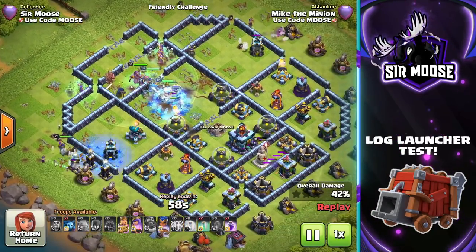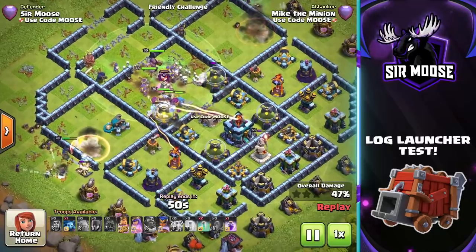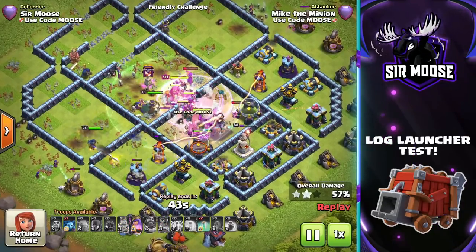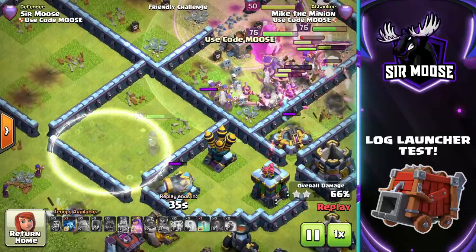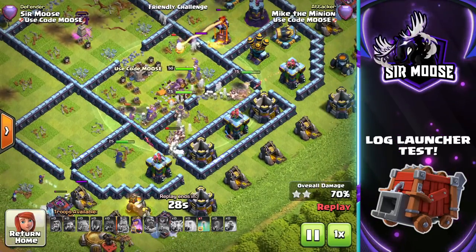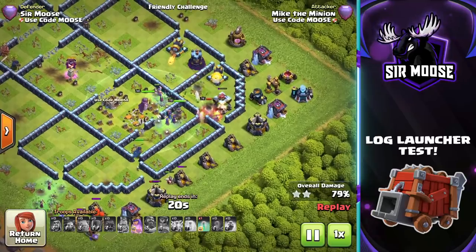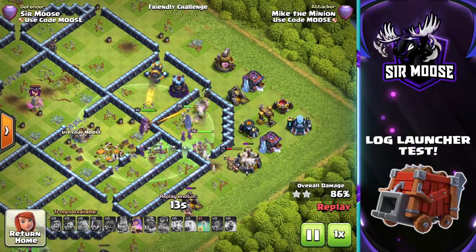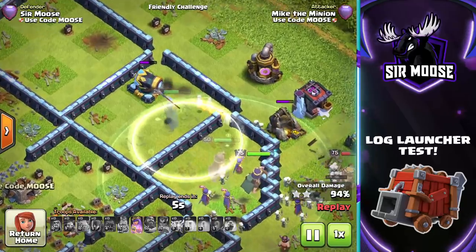We've got a couple of invisibility spells — they are amazing. I've just released another video showcasing a three-star attack strategy with the Log Launcher: 15 Yetis and 10 invisibility spells. The invisibility spells are amazing with the Royal Champion, so do check that out when the update is live. Here we go — this is going to be three stars. We use the invisibility spell on the Royal Champion again and she's moving through the base.